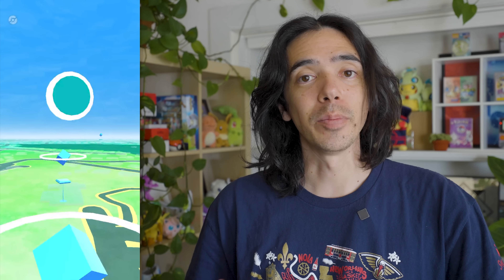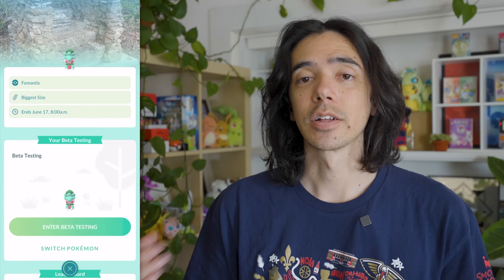It seems like that beta test in New Zealand only lasted for one day because they've all kind of disappeared, but we have a good idea of how the feature is going to work. At Pokestops, you're going to start seeing a little icon floating above it — that's the Showcase icon. It lets you know that there's a Showcase active at that Pokestop. Once you're in range, you can tap on the Pokestop and then click on Showcase at the bottom. For the testing in New Zealand, all of the Showcases were for Fomantis only, but it's pretty safe to assume that any Pokemon species could be chosen for a Showcase once the feature is live globally.